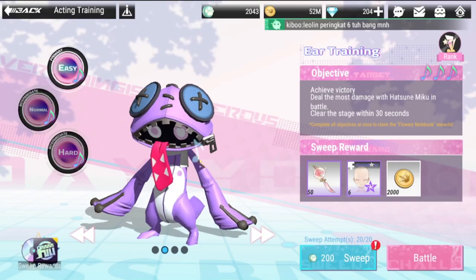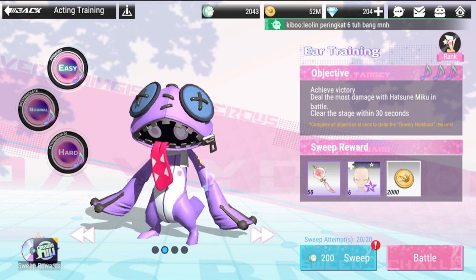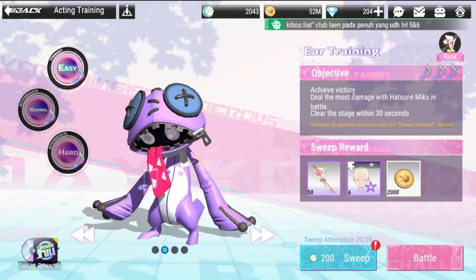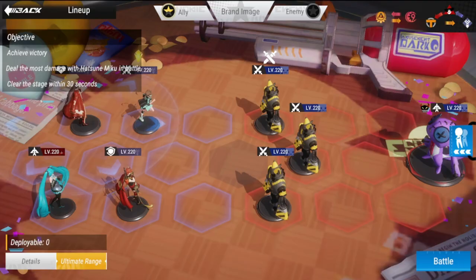Hey everyone, welcome back to Figure Fantasy. Today we're doing ear training. We're going to start with easy, and let's see what the lineup for this one is. For this one: achieve victory, deal most damage with Hatsune Miku, and clear the stage within 30 seconds, which I think is doable. Let's see how this lineup does.